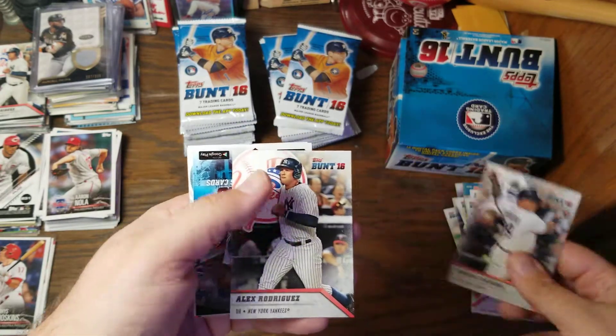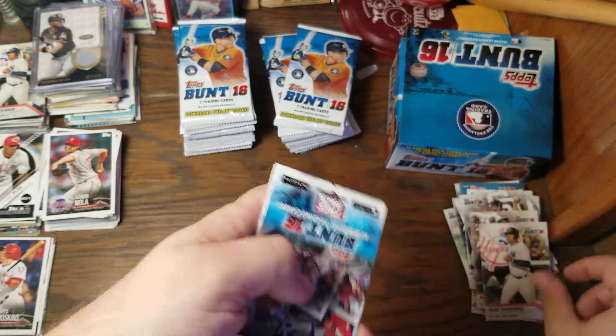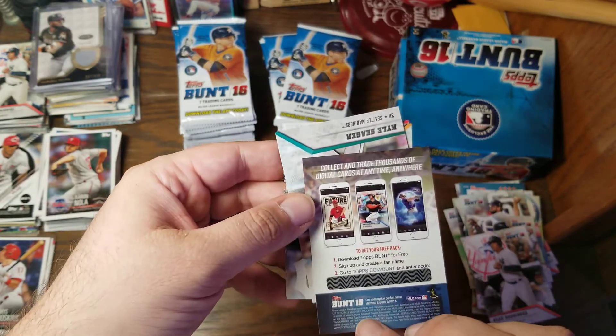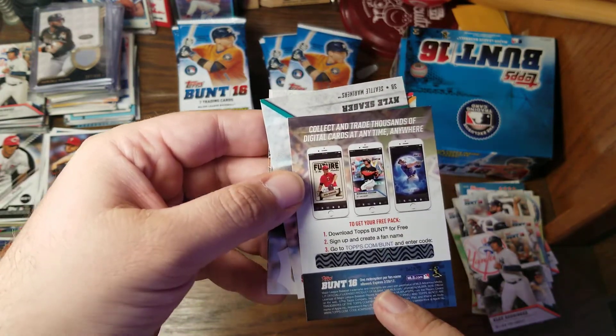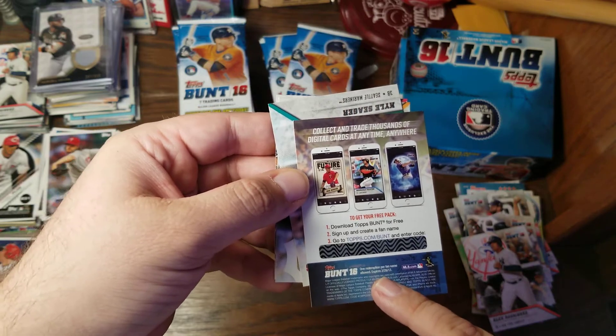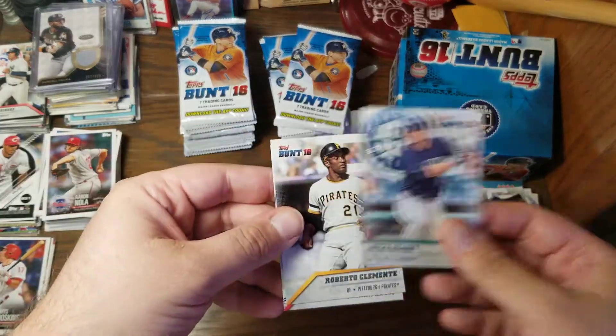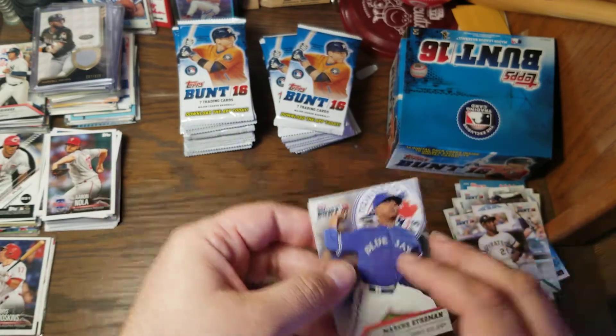James Shields, Miguel Cabrera, another A-Rod like the one I just showed. Here is the digital redemption card which expired at the end of February 2017, so that is no longer any good. Kyle Seager, Clemente, and Marcus Stroman.